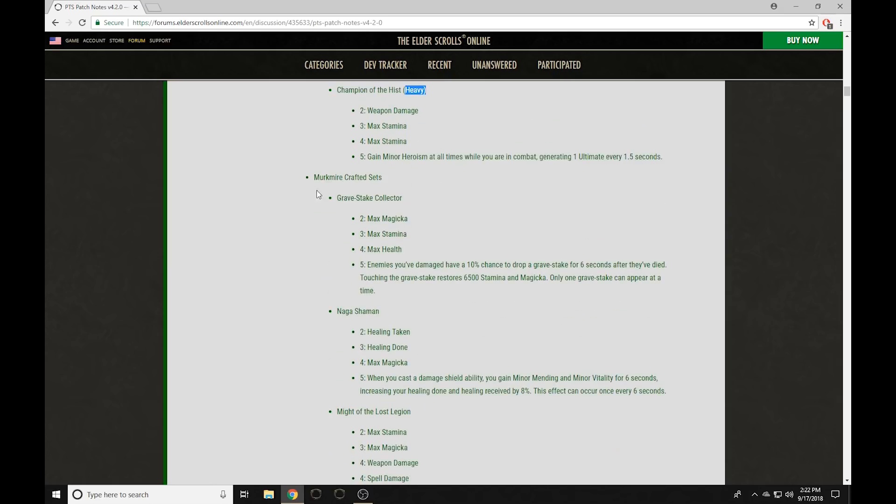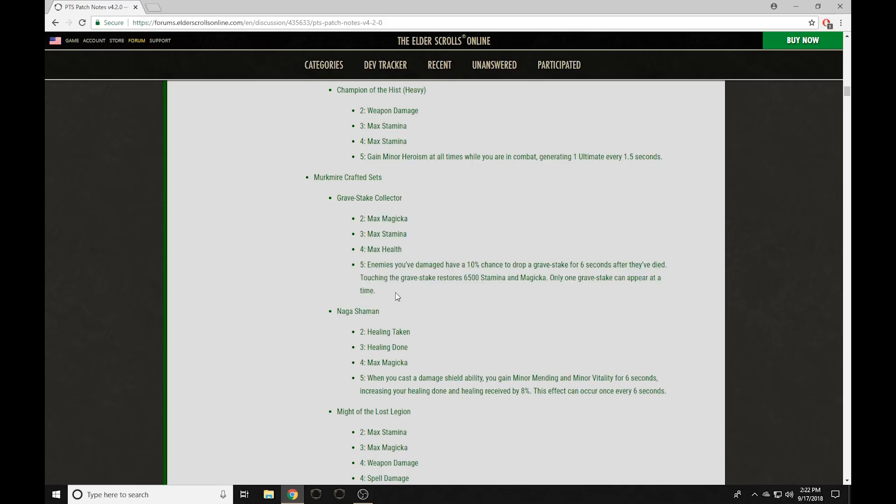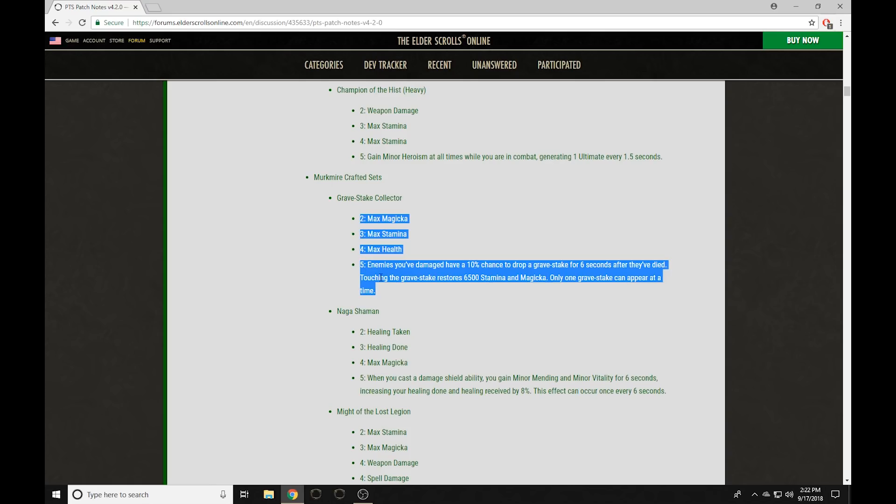The next sets are the crafted sets. Gravestalker comes in with Max Magicka, Max Stam, and Max Health. Enemies that you damage have a 10% chance to drop a Gravestalk for six seconds after they've died, which will restore magicka and stamina. It's a cool sustain set that they added here — I actually really like this. We'll see how well it works and if you have to synergize for the resource return when we test it on the PTS.